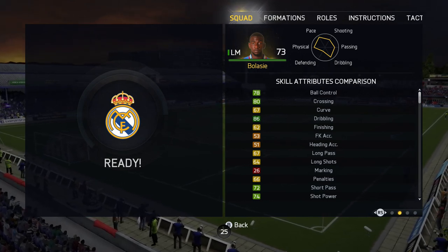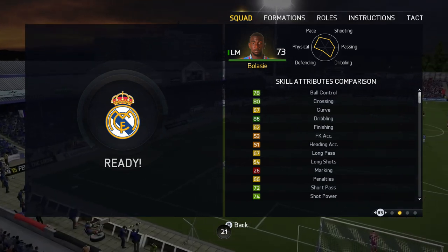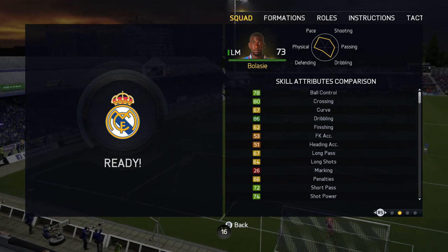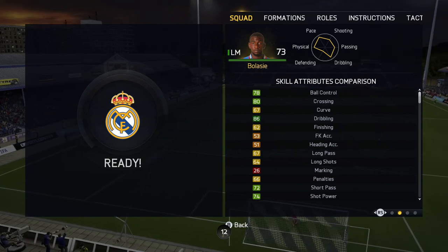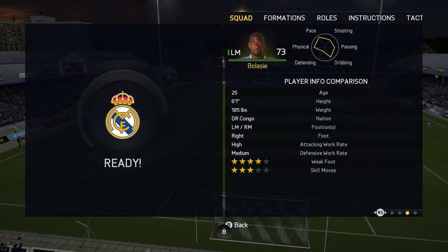You will not find an 86 dribbling on any other silver card — that is a crazy, crazy stat for a silver. 80 crossing, 78 ball control, not too bad. Long shots 64 and finishing 62. But he feels like he's an 80 shooter in-game.